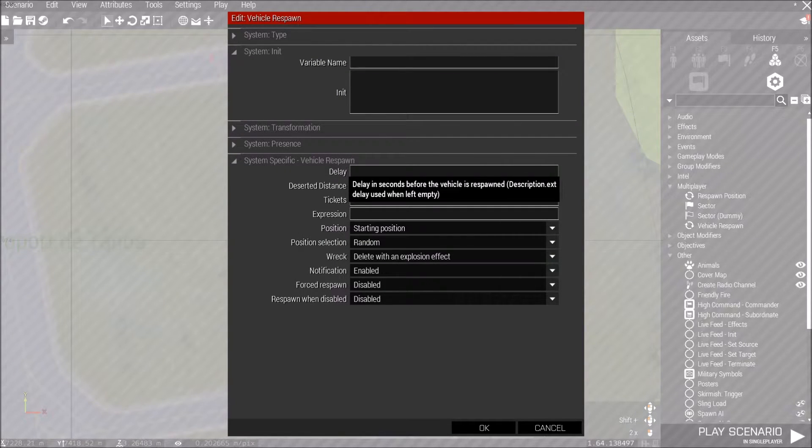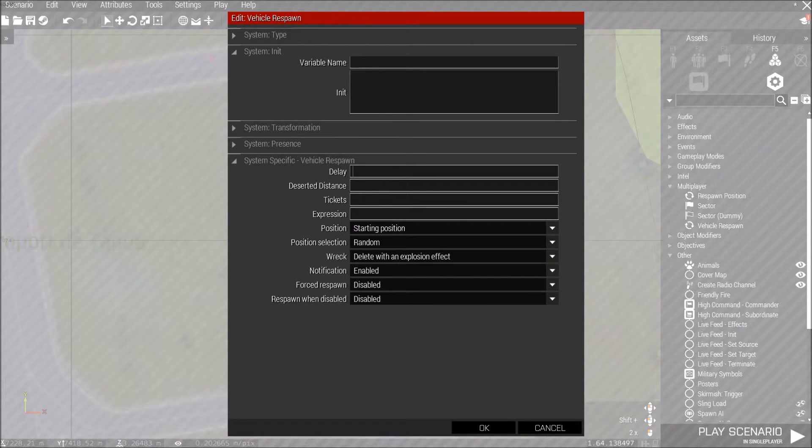So the delay — if it's not set in your description, you go here. If you want the vehicle to come back in three to five minutes, you put 300. If you go a certain distance away, it has to be in meters — so perhaps if you go three thousand meters, or three kilometers, away...